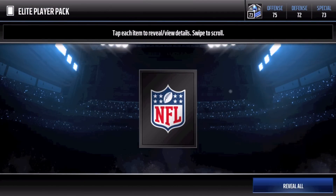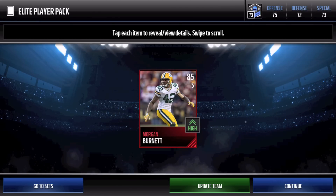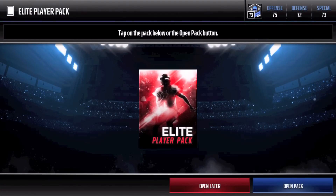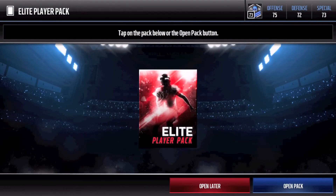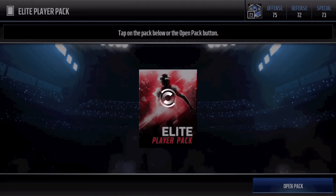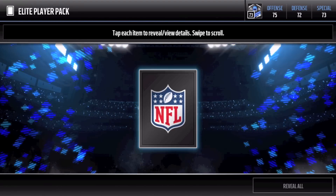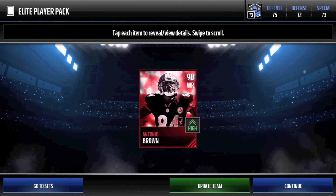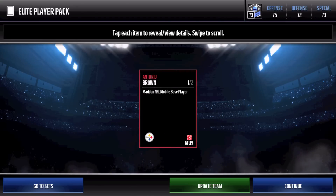85 Morgan Burnett - absolute trash. But we still have four more to redeem ourselves. We already have two fairly awesome offensive linemen, 89 overall. Can we pull a 91? And we get a 90 - let's go! Antonio Brown, 90 overall wide receiver - that is so insane!